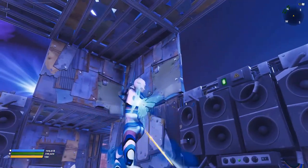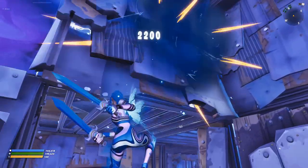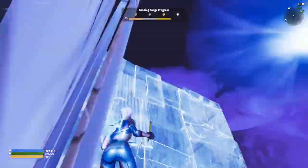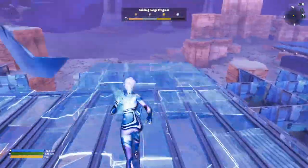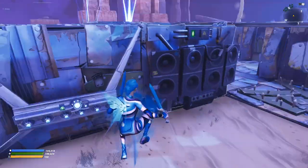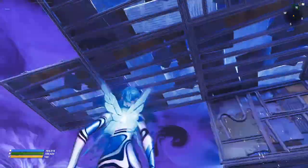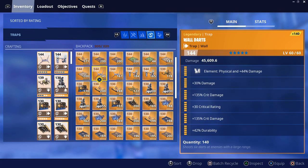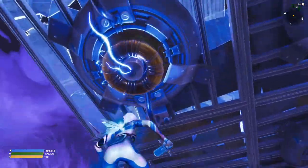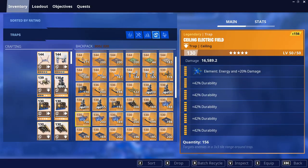I notice I built this section wrong, so we tear it down. We place a ceiling tile, then walls one-two-three-four and one right here — this keeps ceiling electric fields away from the wall so they don't ignite propane next to walls. Now placing five all-durability ceiling electric fields: one, two, three, four, five. Then our normal crit-build ceiling gas trap — two of them there, and a third one here. Three gas traps total right there.